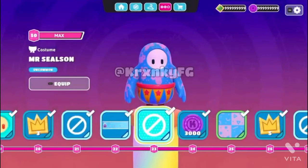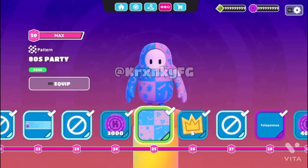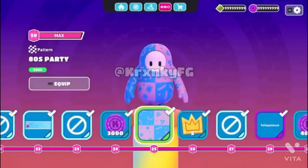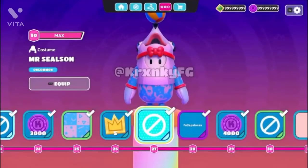At Tier 23, you get the Mr. Seelson outfit — it's pretty cool, not gonna lie. We didn't even see the full Chill Pack yet and already I like his pants. Then you get three crowns, and the 80s Party pattern at Tier 25, which looks pretty sick. And you get five crowns already at Tier 26. For Tier 27, you get to complete that Mr. Seelson outfit, which is actually pretty cool — I like the ball, there's just something cool about it.